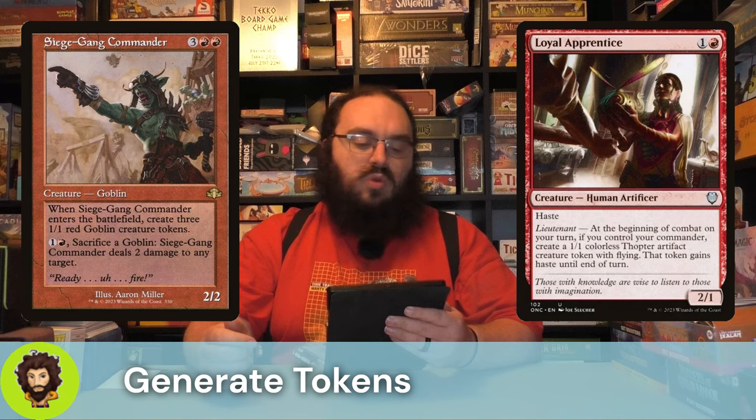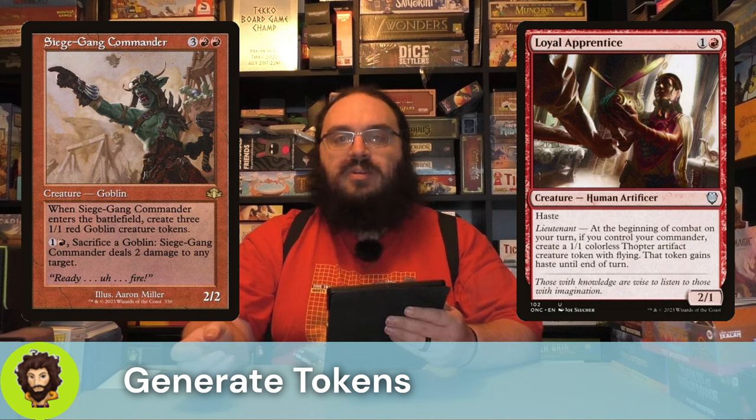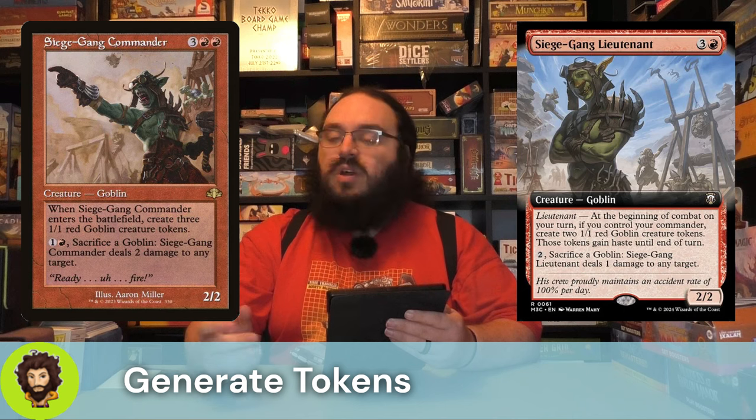Moving down into more goblin support, we're rocking the Siege Gang Commander — a five cost, 2-2 that will generate us three goblins when it enters, each of which is a 1-1. So it's four new bodies for five mana that are each going to deal extra damage from the Arabella attacks. In a similar spot, honestly a little better in my mind, we have the Siege Gang Lieutenant — one less mana, 2-2. Beginning of combat, if we control our commander and the lieutenant, we're going to create two 1-1 goblins. It's one less goblin, but by the very next turn, assuming they're both still on the field, we're really up a goblin. Both of the Siege Gangs are great.